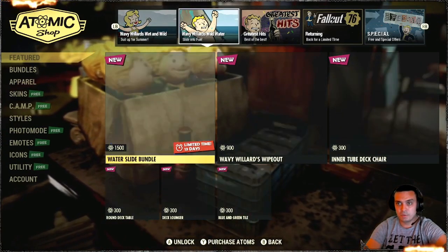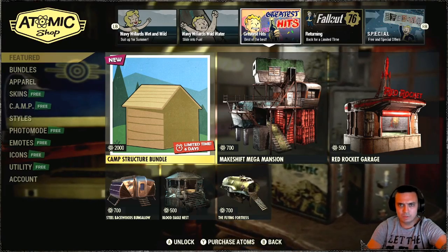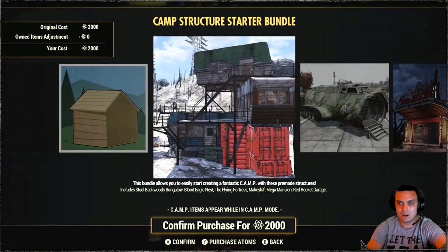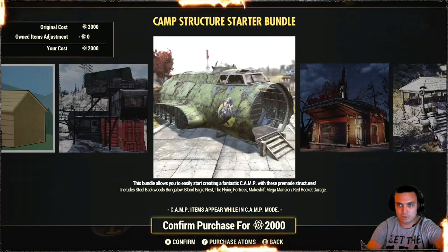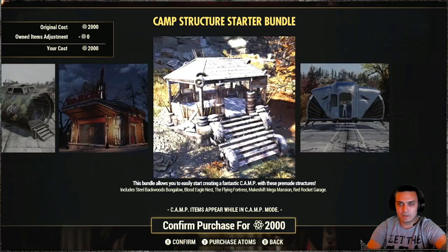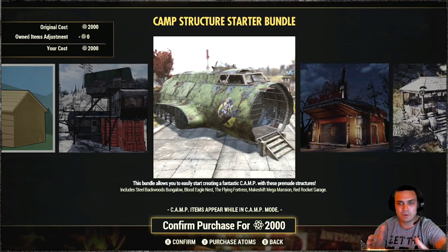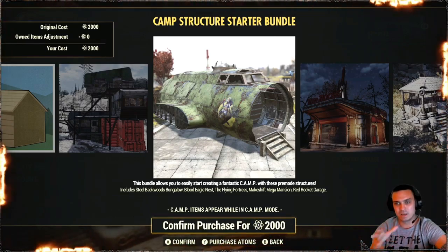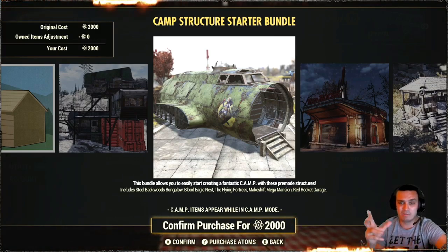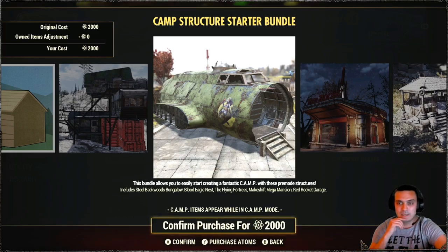Alright, so over here nothing pretty much changes. Then we go to the greatest hits. And in the greatest hits, we do got some — what is this? Camp structure bundle. I don't remember this. So they added the fortress thing, the red rocket, the mega mansion, all in one thing. This is cool. That is like 50-50 — it's big. I made a review for this bundle, but inside there isn't a lot of space, to be honest. And this thing is just taking a whole bunch of your territory. Plus, if I'm not mistaken, it also takes a good amount of the camp budget. But inside it's not a lot of space. So this thing I wouldn't go with.